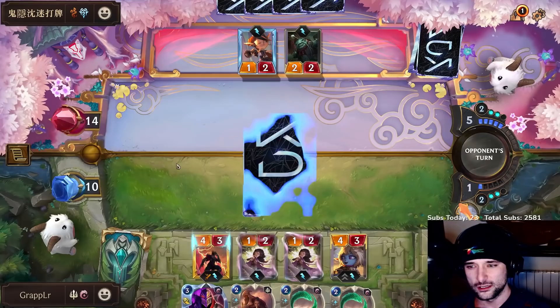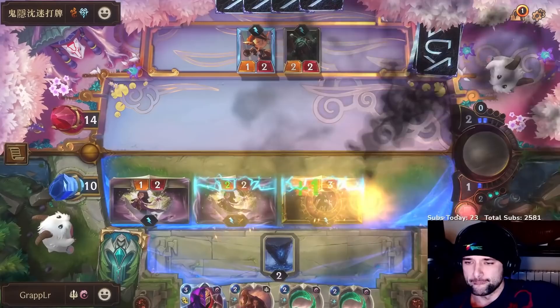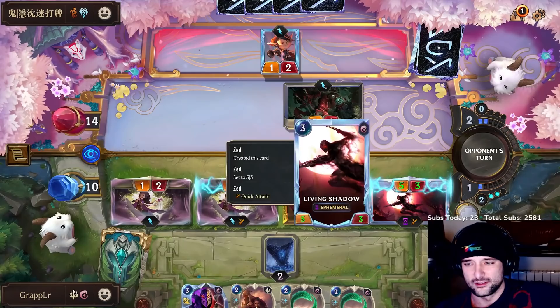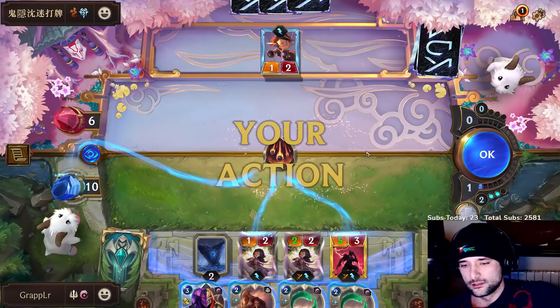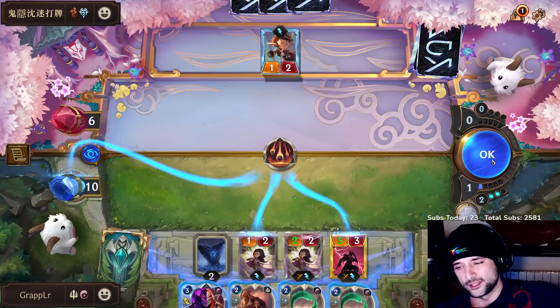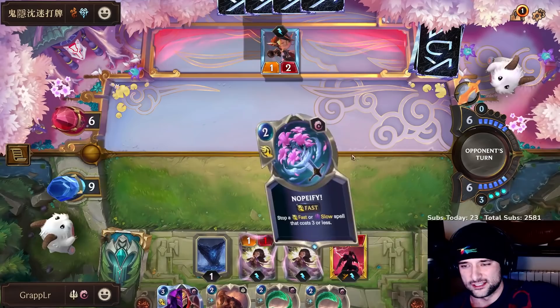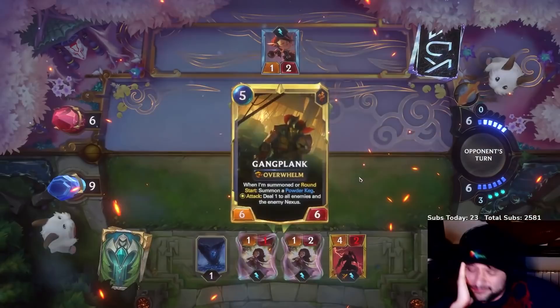Wait, who runs Twin Sisters? That's an unexpected card — first time I've seen that. Imagine if he doesn't block. I wish I had one more mana to lethal him — I'm one off lethal. I just need to survive one turn, and one turn is survivable. Gangplank is the only thing that really destroys me — Sejuani doesn't beat me. Only Gangplank does. Nopeify is so much damage.